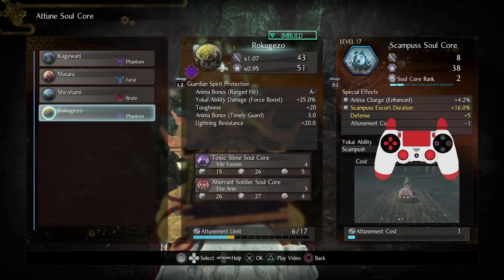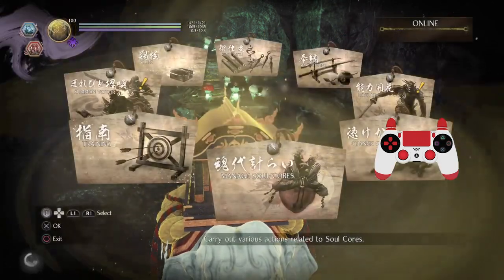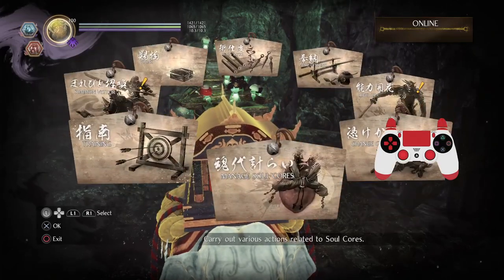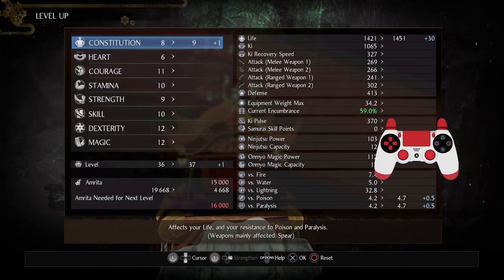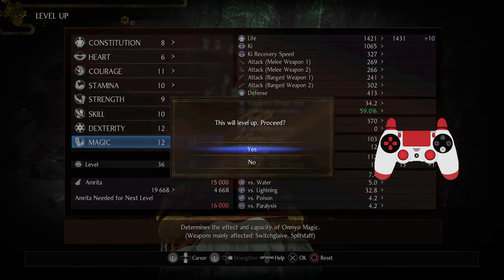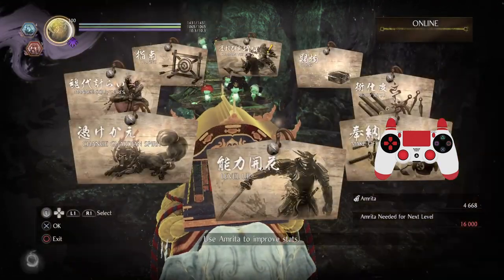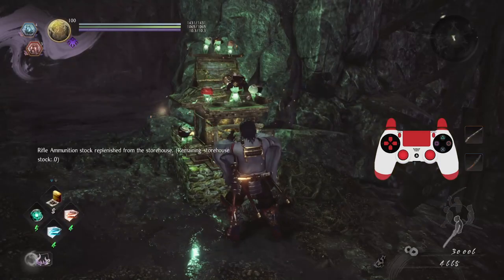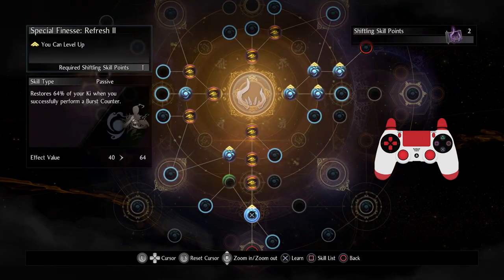There are a lot of deceptive things you may not be aware of when it comes to many of these soul cores — something you do not want to underestimate. I'll touch on it in the next lesson. Now I'm going to level stuff up. I really want to stress the importance of leveling up your jutsu — I'm going to get more capacity for magic. I also got two shiftling points, which is pretty huge.